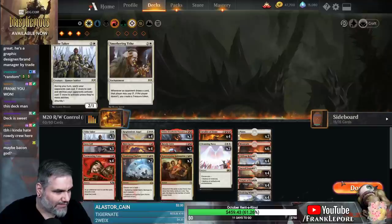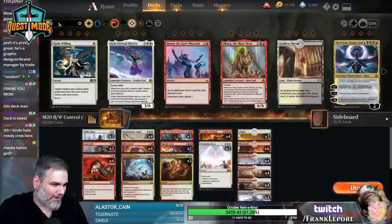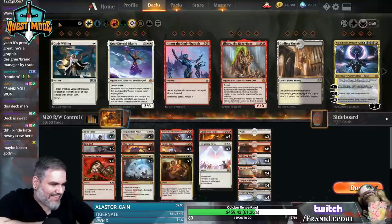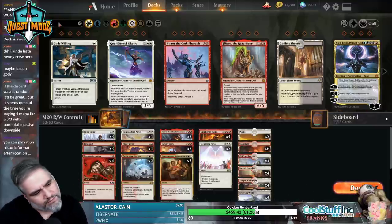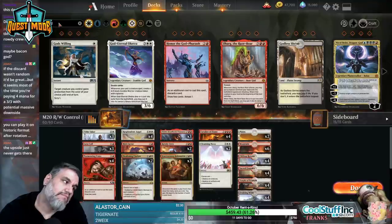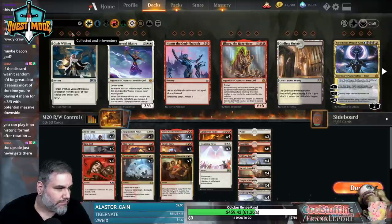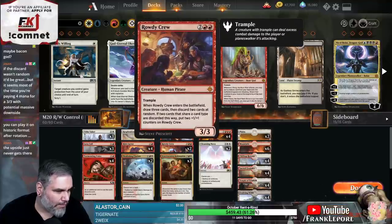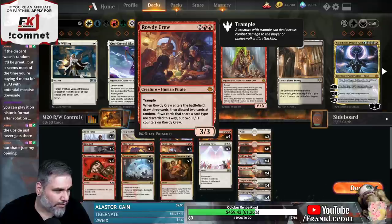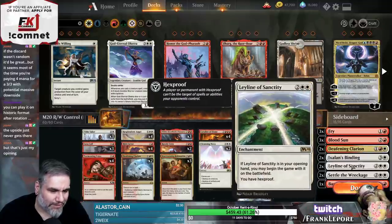Neheb seems fantastic. What's the Baking God - what even is that? Oh, Ilharg? We don't have enough creatures to put into play. If it like sacrificed the creature, I'd be like, oh, that's not bad. I like God-Eternal Rhonas but I don't think we have enough creatures for it. Well, there's no potential downside - it's a 4-mana 3/3 that always draws you one card. You discard two cards and draw three. You're always drawing a card. Plus, it's just a fun card.